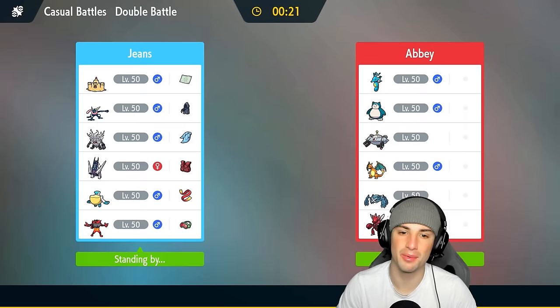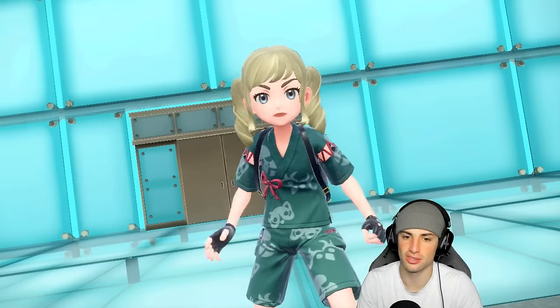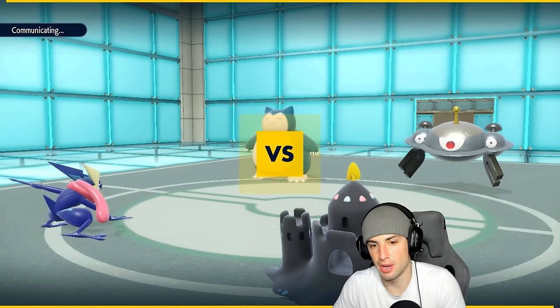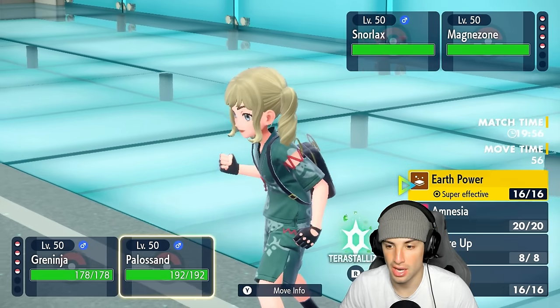I don't mind the rain — they have no other weather control, I'm all about it. I'm looking to get after it with this Polisand and Greninja combo — pretty cool. Water Shuriken will do minimal damage, but at the same time we'd bulk up right away. I'm hoping they leave physical attackers on the field. It's going to be Magnezone and Snorlax, so I'll just Earth Power into Magnezone and go for the Water Compaction boost.